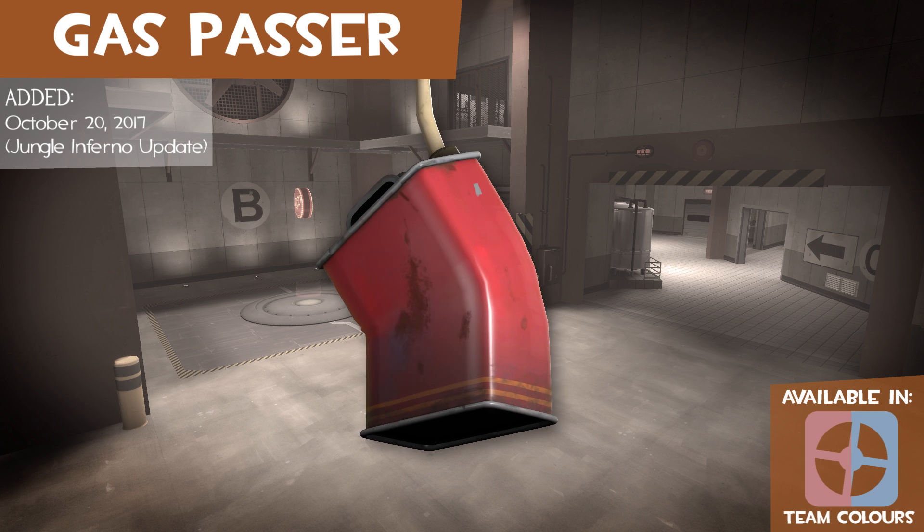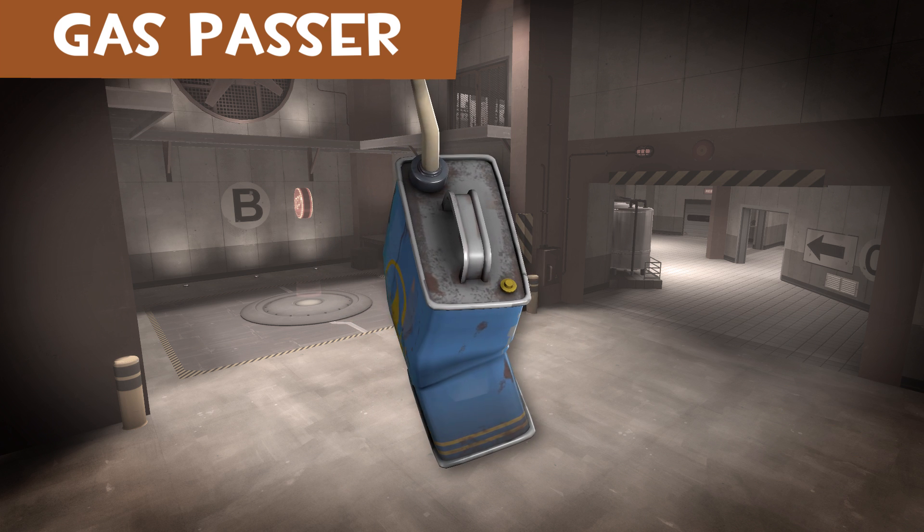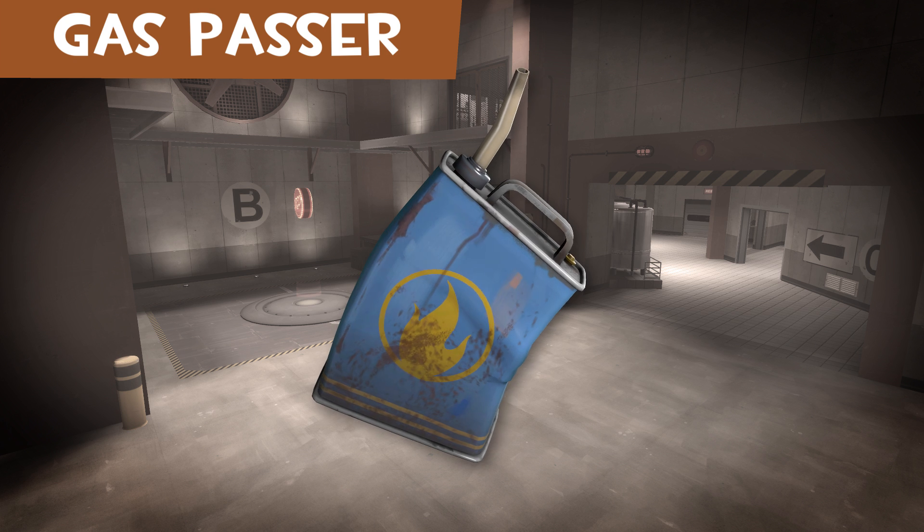The Gas Passer is a throwable can of gasoline. The canister resembles an oil can rather than a gas or jerry can.